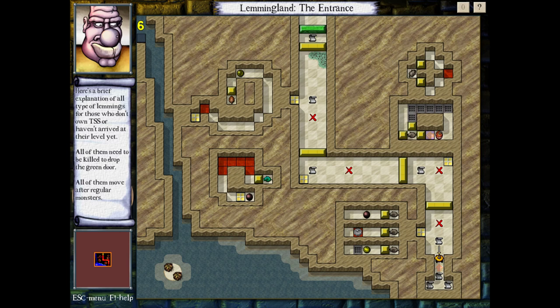So here's a brief explanation of all types of lemmings for those who don't own TSS or haven't arrived at their level yet. All of them need to be killed to drop the green door — yes, even these ones. I didn't know this for a long time; I thought these were special. All of them move after regular monsters.